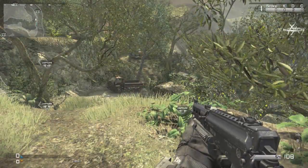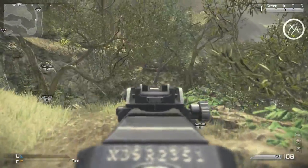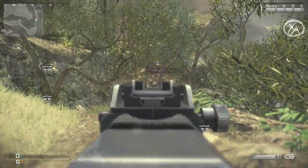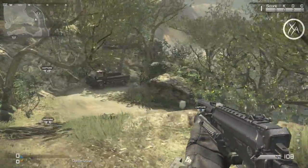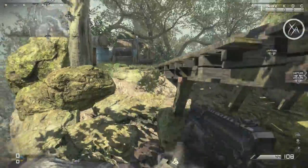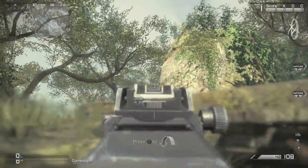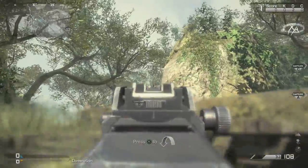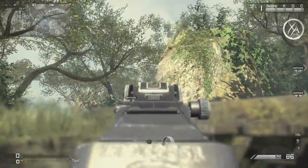Moving towards the B flag, it can be really frustrating attacking B from the C flag because of snipers and LMG users sitting up on top of this hill. There's a great way to defend against them though — come up beside this little bridge and wedge yourself in this corner. Look at that line of sight — they'll barely be able to see your head, and you can crouch to avoid it, giving you much better cover so you can take them out most of the time.